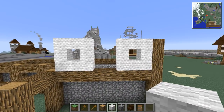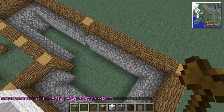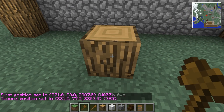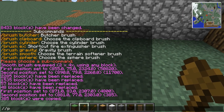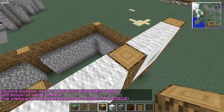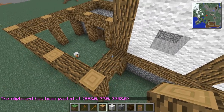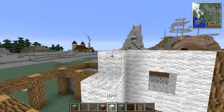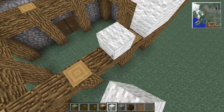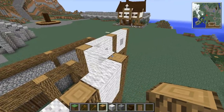Now we've ended up with sort of this middle awkward point, so what we might do is just shift this over by one. And then that way we don't end up with that sort of weirdness going on. This section we can still do the wool, but we can't really put any windows on the front here because these are only two blocks wide gaps. But this would be a good location for a sign or something like that.